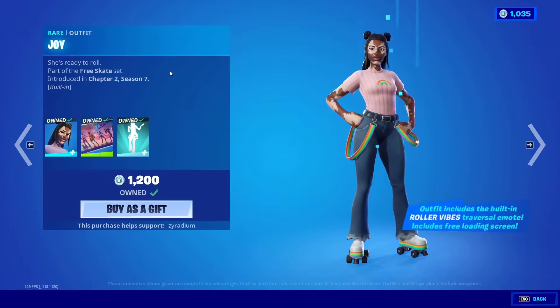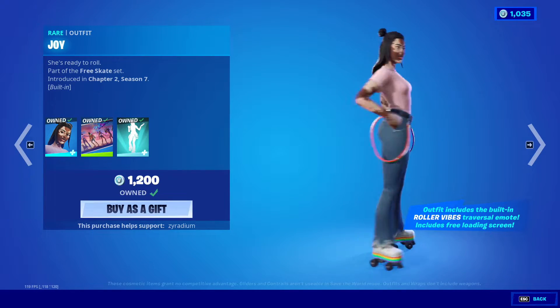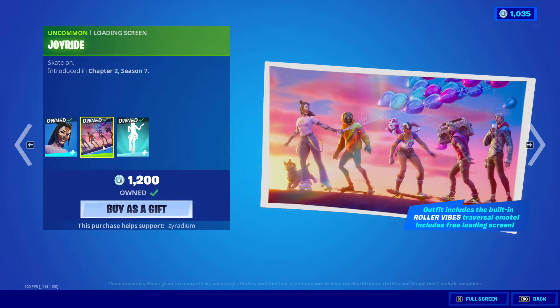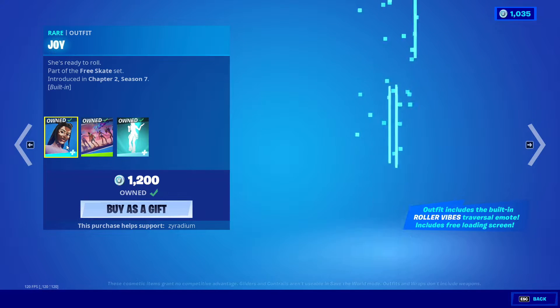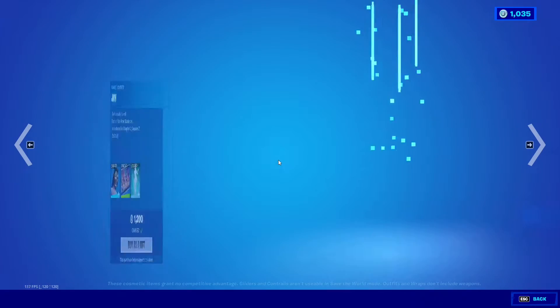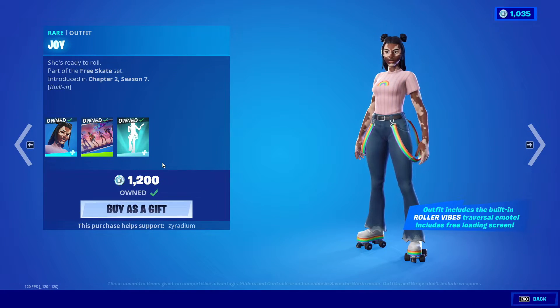We also got Joy — I have Joy — from Chapter 2 Season 7. We got the Joy Ride loading screen. The only way you can get the loading screen is to buy the bundle pack. Yeah, it comes with it.